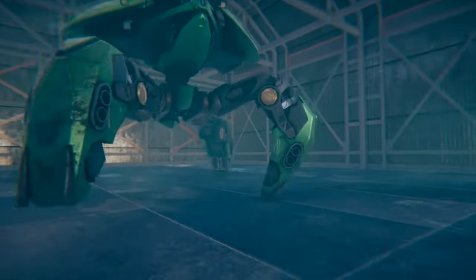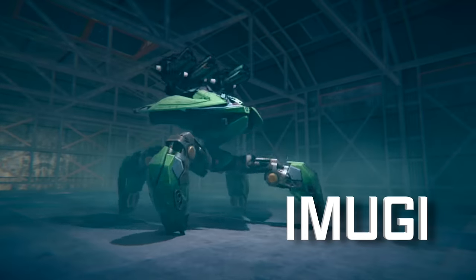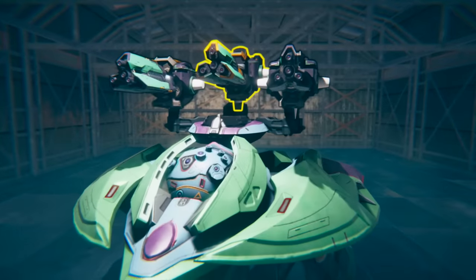Meet Imugi. It is a fast robot that carries 3 weapons — 1 light and 2 medium.